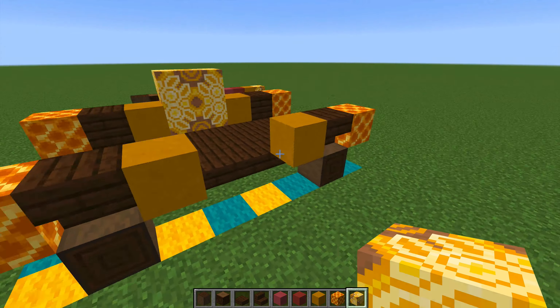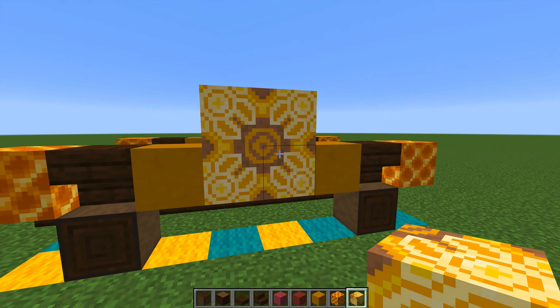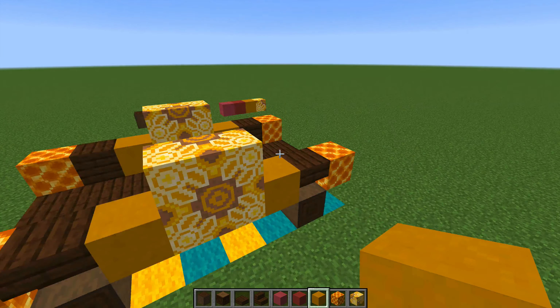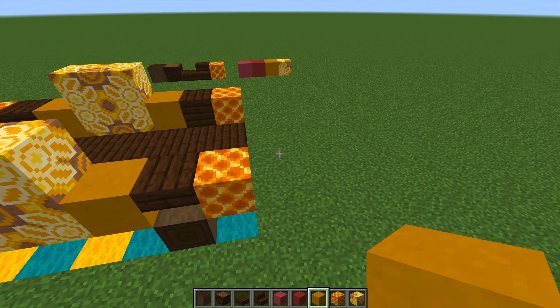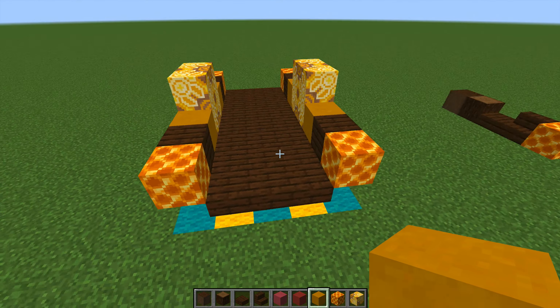This is the part where I always struggle to place these blocks. What you want is this little circle pattern in the middle — I use nearby blocks as reference points to get the position right, then it's trial and error. Almost but not quite — there we go! Do the same on the other side and with persistence you'll manage to get the pattern correct.